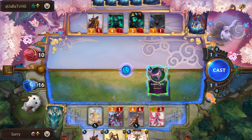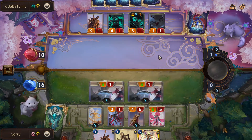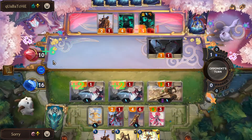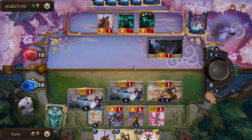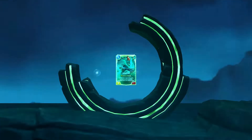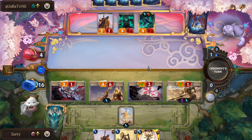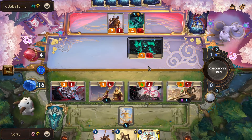Wait, do I win here? I'm too stupid to do math — I'll blame it on being sick. We attack and push six, nine, ten damage so he has to block. We don't outright win but we force him to kill his Thresh, which is a win unless he has a second Thresh. I open attack with everything so he blocks with Thresh, and I'll still push him to two HP. If I get the Blade Dance next turn that's really good.